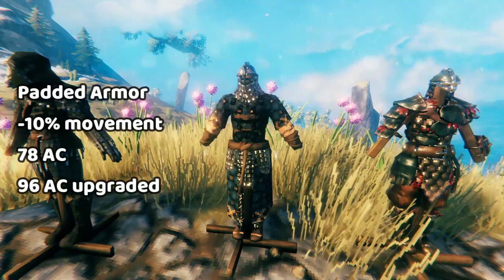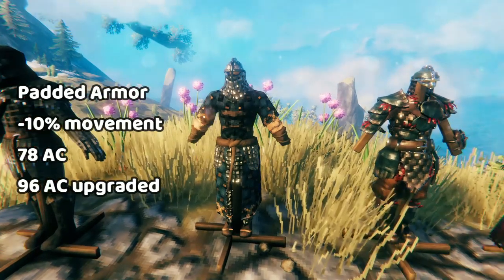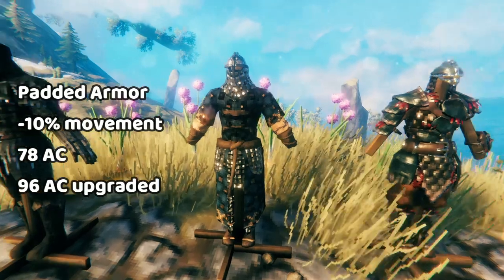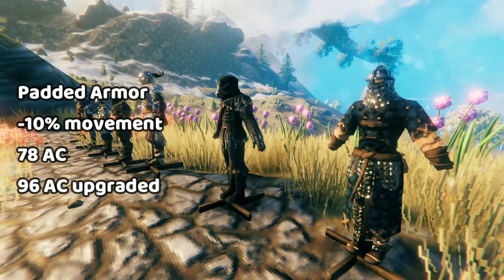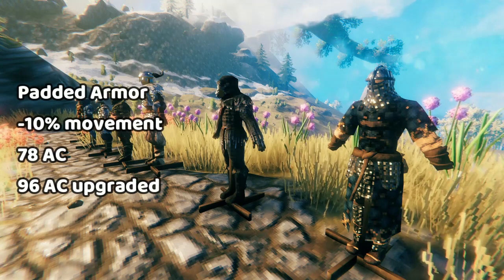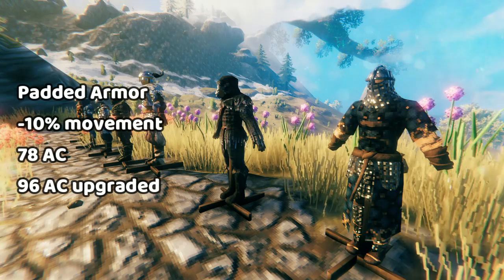Next, we have the padded armor, which is the only armor set available in the plains. Padded armor is interesting because it's significantly lighter than all the other heavy armors in the game. Because it's so light, you're going to be able to hold more resources. So padded armor really shines for that reason. Given that padded armor is significantly easier to get than the carapace armor in the Mistlands, it's one of the best go-to heavy armors in the game for most players.